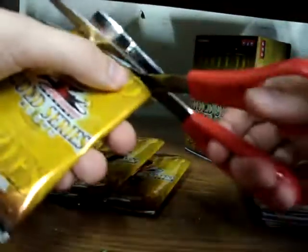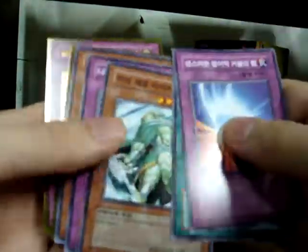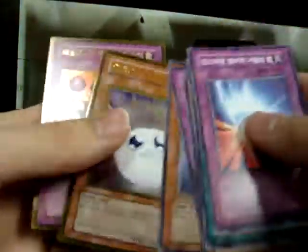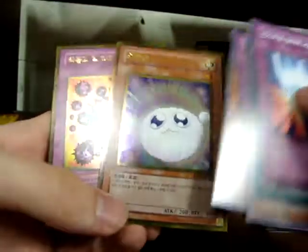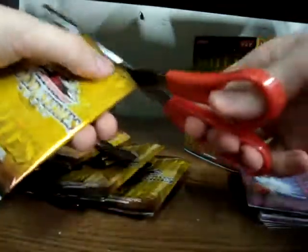Hopefully nobody saw that. That was bleh. Maybe I'll get another one, but whatever. Gold Crush Card and Wadapon — I think that's that guy's name. Maybe, maybe not, but that's what I thought it was at least.